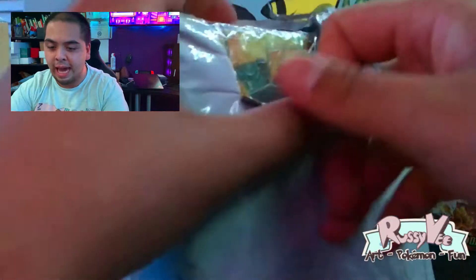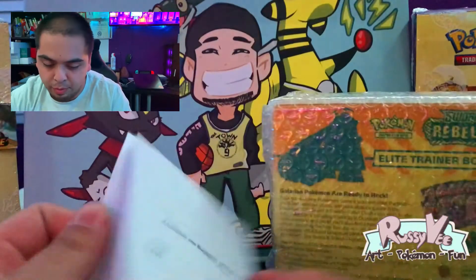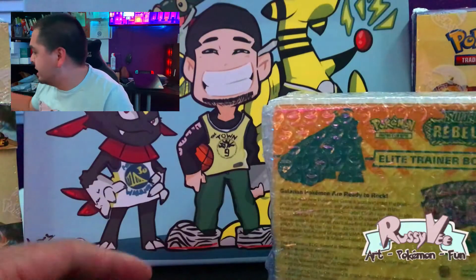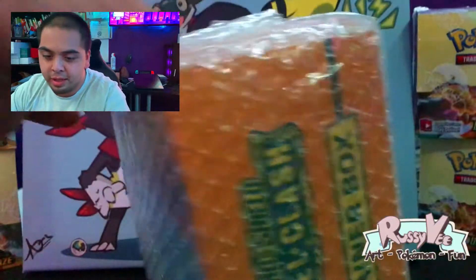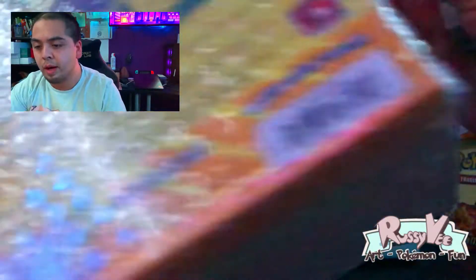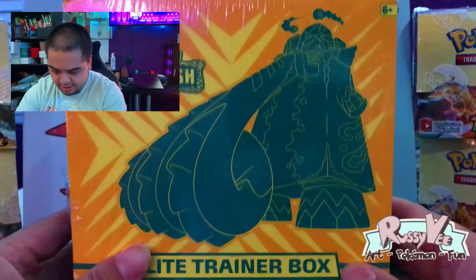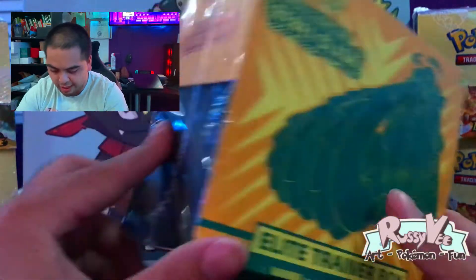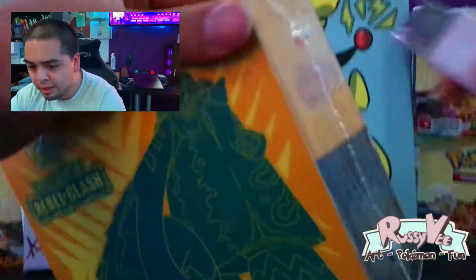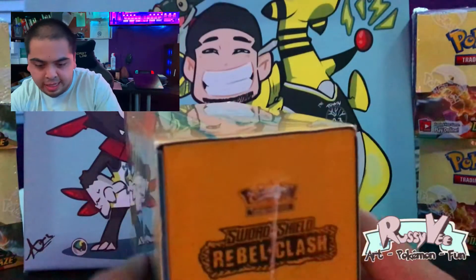What we're ripping today is an Elite Trainer Box. Let's go ahead and get this out of the packaging and rip it. I'm trying to collect all the ETBs, so I may have to wait for a con or something to get some of the Sun and Moon stuff. I'm not sure if there are X and Y ETBs — I'm fresh back into the hobby so this is going to be fun. Boom — ETB Elite Trainer Box, Sword and Shield Rebel Clash. I don't have one yet, and I have the others with Zacian and Zamazenta on them.